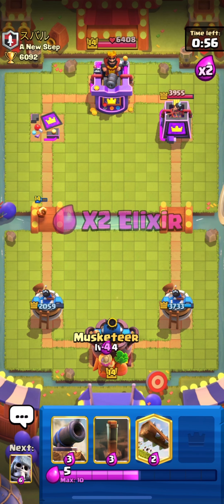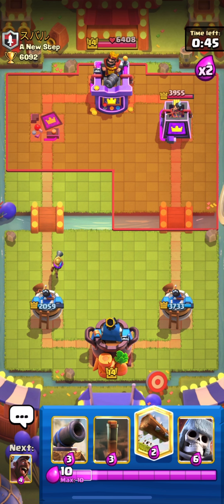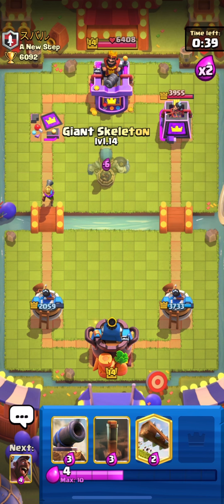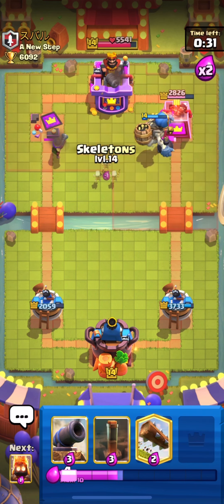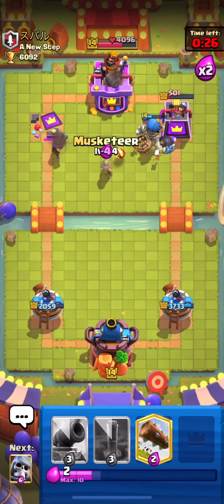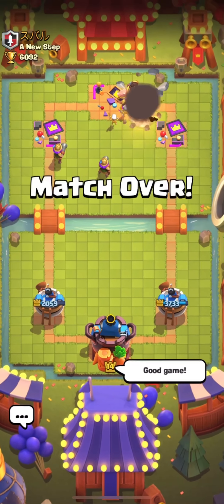I'm going to distract his Fire Spirit with mine. We are in 2x elixir with a one-tower lead. I don't think he can come back from this, but this is a very fast cycle deck so we can't say anything. He is leaking elixir and I'm waiting for his move. I put down my Giant Skeleton at the center and sent my Hog — and back to back, these two guys have just rage-quit the match. This deck is very good and you can play it on your ladder.